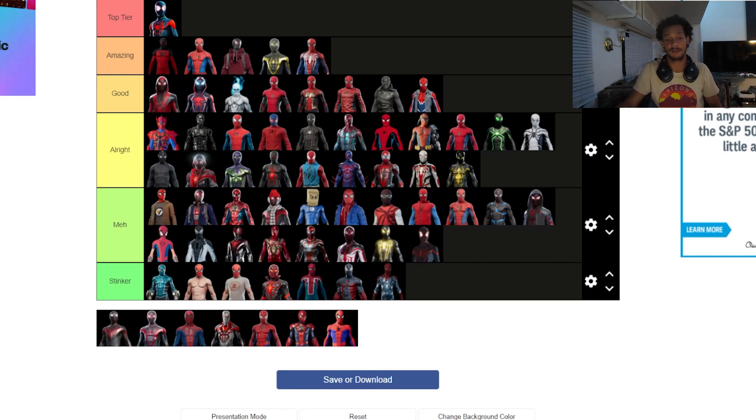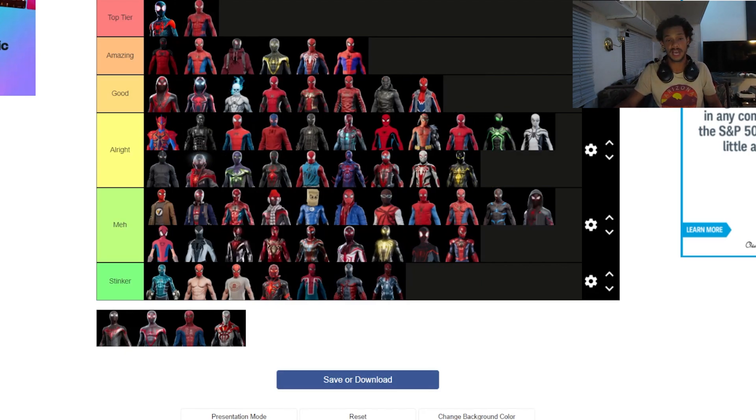The Into the Spider-Verse suit for Miles is top tier, 100%. The Spider-Verse suit for Peter in the first game is also amazing, but I have to pull it back a little because we don't get the 24 FPS treatment for Peter like we do for Miles. I wish they had done that in the remaster. The proportions are funny as hell, it looks really goofy, but it's still an amazing suit I've used plenty. Another random armor suit — don't care, going in there.